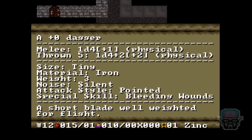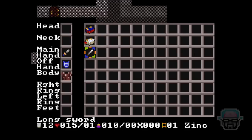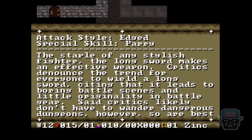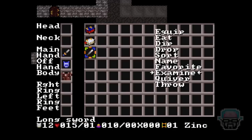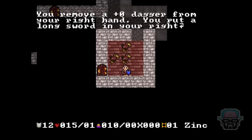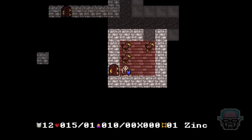Let me examine it. Melee: 1d4 plus 1 — so that's 2d5. Quick D&D math. Thrown damage too. A short blade, well weighted for flight — oh, for throwing, I see. The long sword: the staple of any stylish fighter, makes an effective weapon. Critics denounce the trend for everyone to wield the long sword, citing boring battle scenes and little originality. Said critics likely don't have to wander dangerous dungeons, however, so are best ignored. Alright, let's equip it — you put that in your right hand.